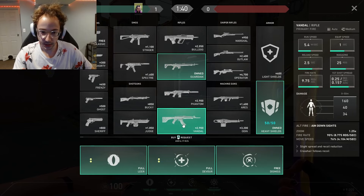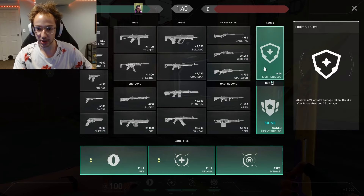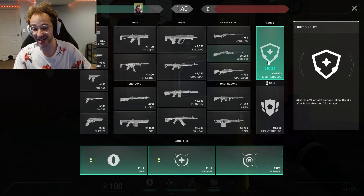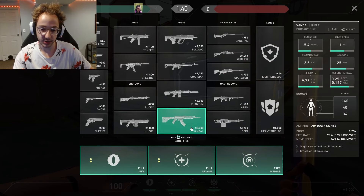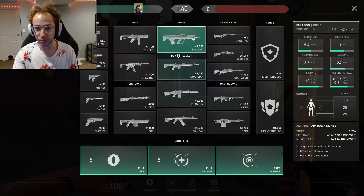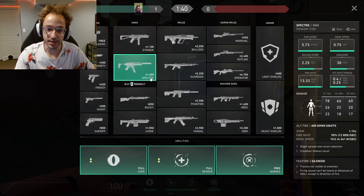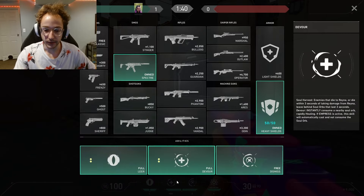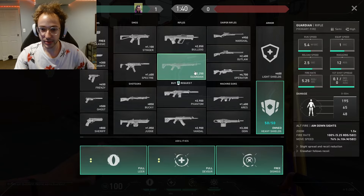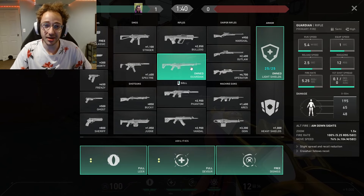Other weapons you can consider: Sheriff — I would recommend not doing that unless you want to save up for an Operator. You could do the Outlaw, so Light Armor Outlaw — it's kind of just preference. I would not really recommend doing Vandal or Phantom this round unless you have a lot of money, like you got an Ace. But even so, you don't want to give the enemy team a Vandal or Phantom — it's common knowledge. The Ares is a weapon I don't usually use. Bulldog's also a great choice. You have a lot of options here. What I've been doing a lot recently is Guardian or Marshal. Spectre has been my all-time most common choice — full armor, full abilities, Spectre. But recently I've been doing Guardian Light Armor or Marshal Full Armor with full abilities. The Guardian is my number one choice here.